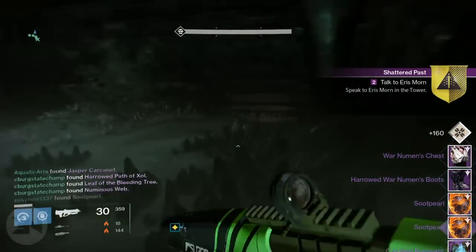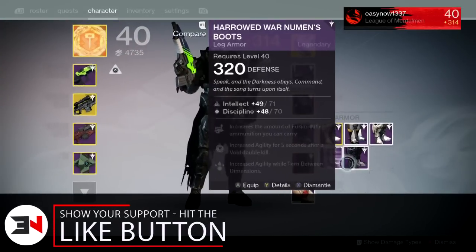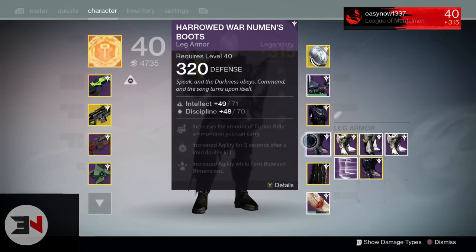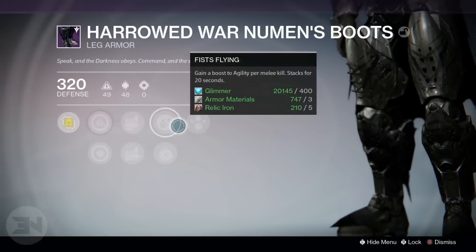For my titan, I got the 320 artifact again from the challenge mode. I currently use the one I had before, but both are pretty good. The only other drop I got was 320 boots, which was awesome because my previous harrowed boots were 311, so getting a massive jump in light level is always helpful.